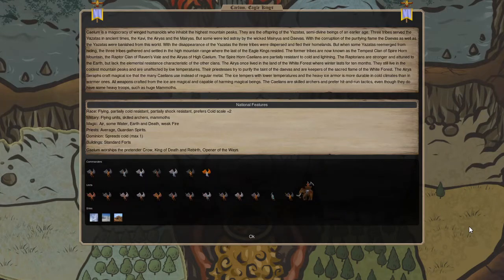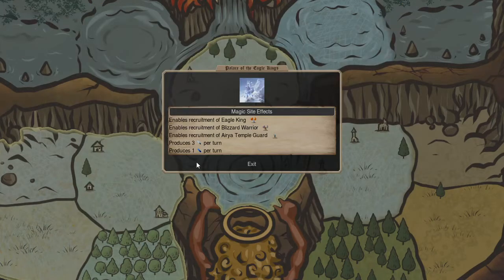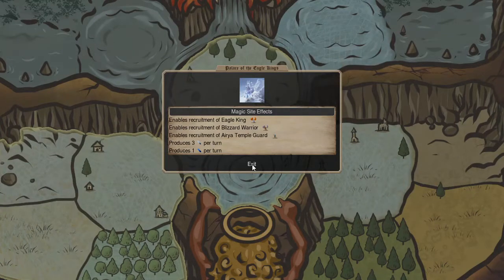This national overview is going to be on an early age nation called Caelum Eagle Kings. For the cap sites, the first one you'll have is the Palace of Eagle Kings. You'll be able to recruit a few of your mages and some temple guard. But the big deal is you'll get three air gems a turn and one water gem a turn. The really big thing about playing Caelum is you're going to be starving for air gems the whole game — you'll want as many as you can get. It might even be worth site searching for them early.